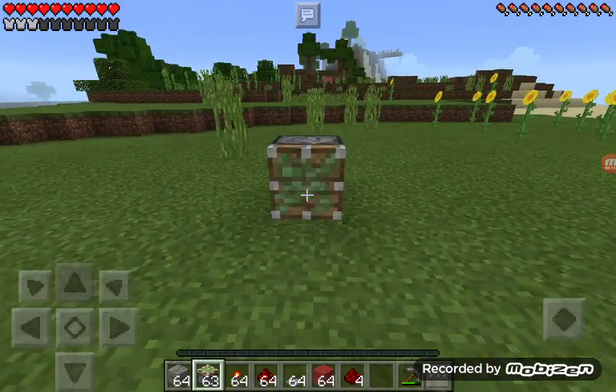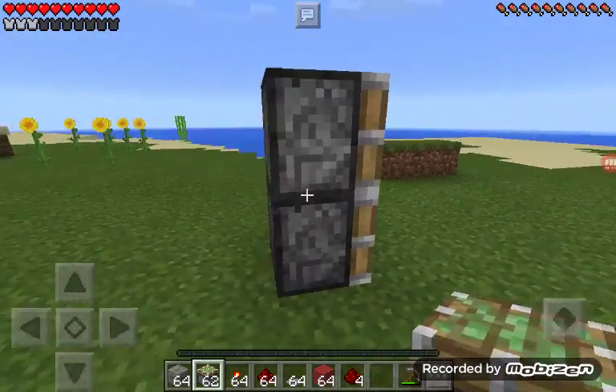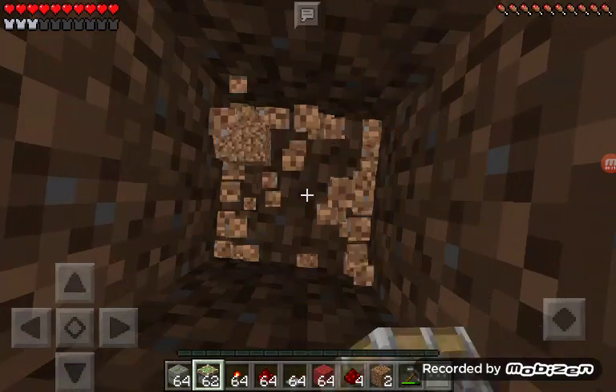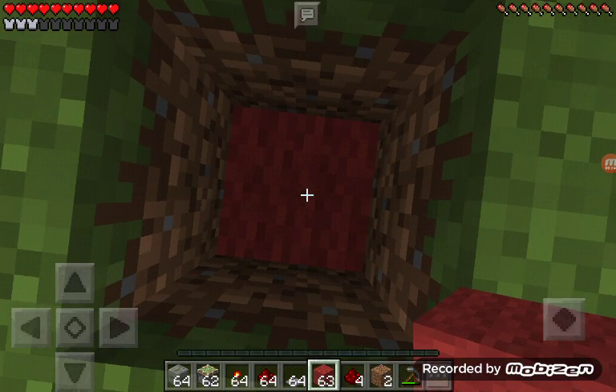First, what you're going to have to do is put two sticky pistons like this — put them either way you want to — and then dig two blocks deep behind them like this. Put a wool block like this; I chose red, and put a redstone torch.